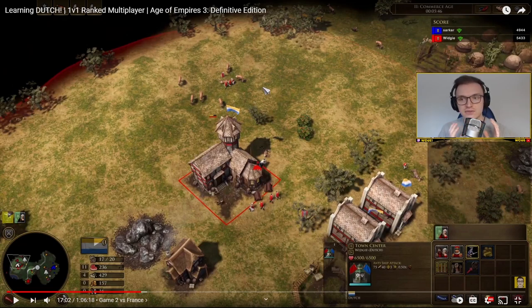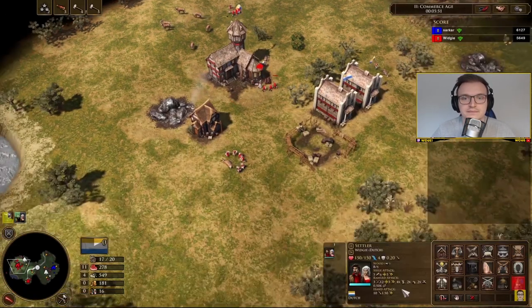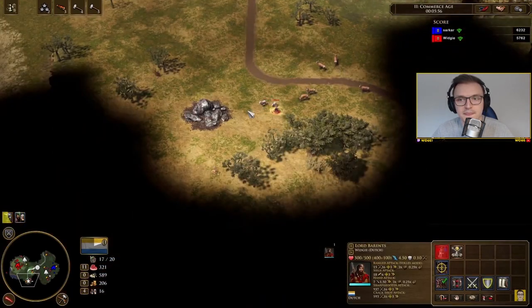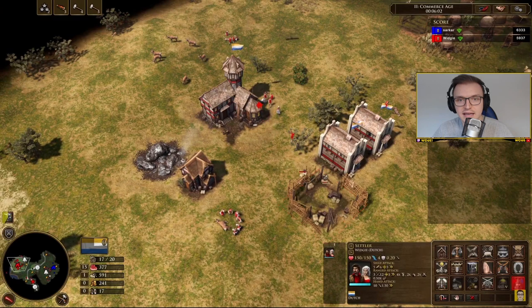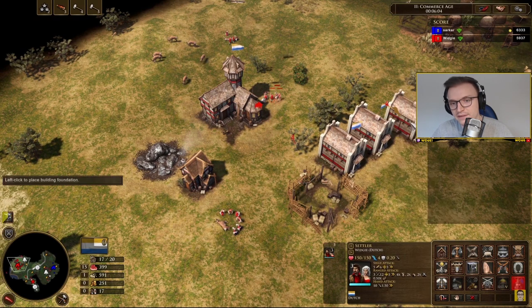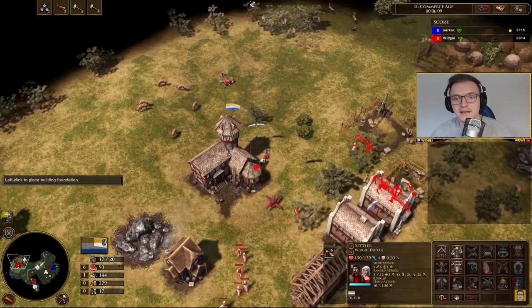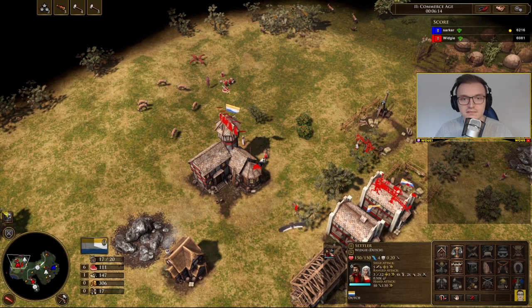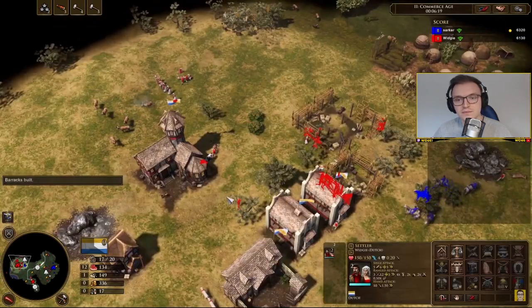It's entirely up to you how cautiously you want to play. This build order is essentially a semi-FF — a skirm-pike semi-FF depending on the situation. You can also build a stables instead of a barracks, but for micro purposes we're going with barracks here.